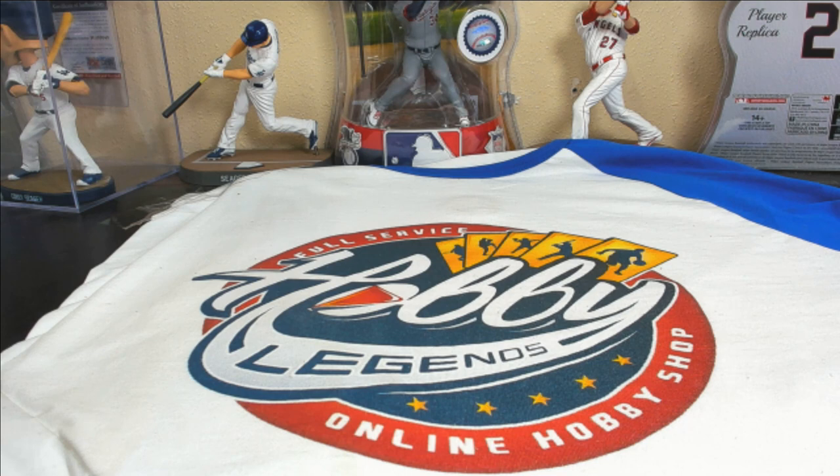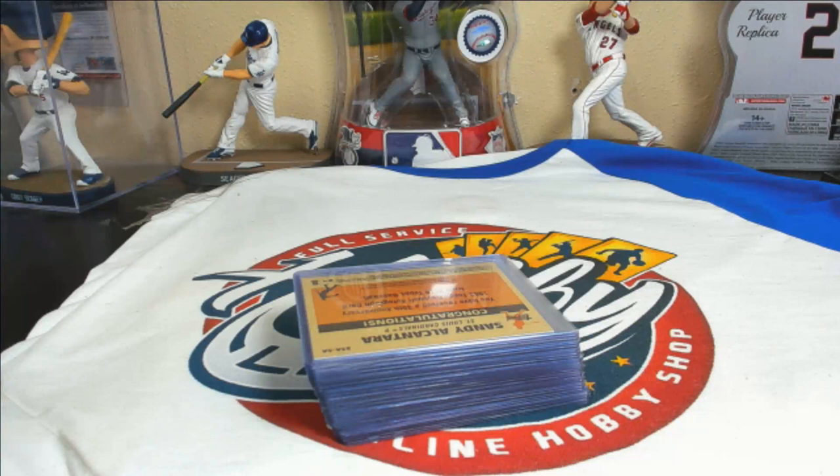Alright guys and gals, welcome back to our 2018 Topps Series 2 seven-case jumbo player break full recap video. Here are all the hits: autos, relics, parallels, short prints, and even a sketch card. Let's start with the autographs.